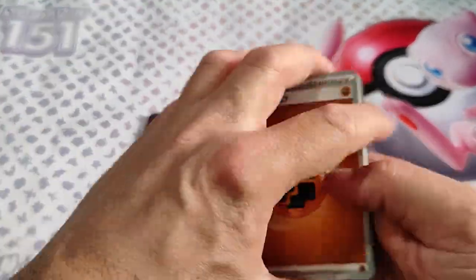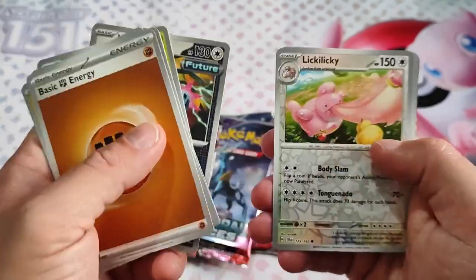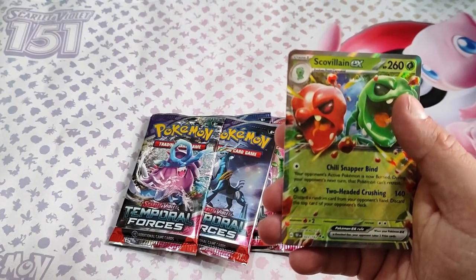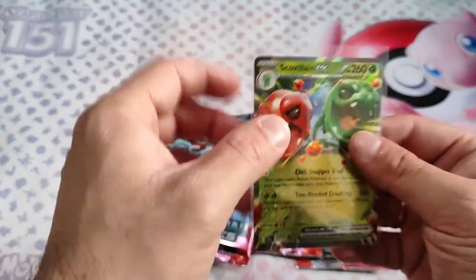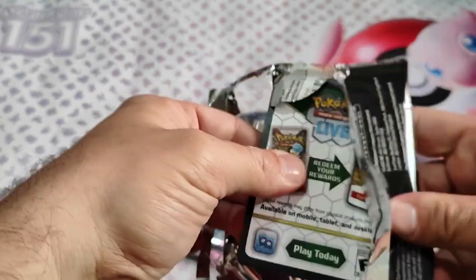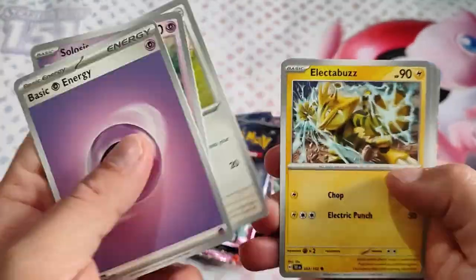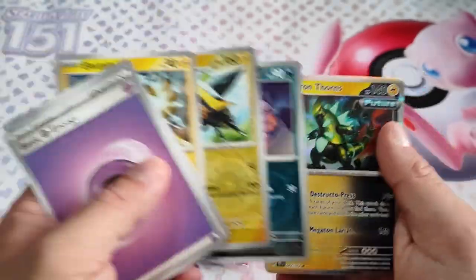Code card, and Roselia and Rillaboom. And another EX — as I said, in the booster box we have plenty of EXs. Code card. Electabuzz, Hunter, item thrown.